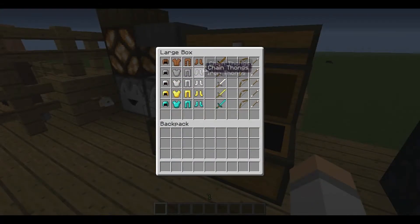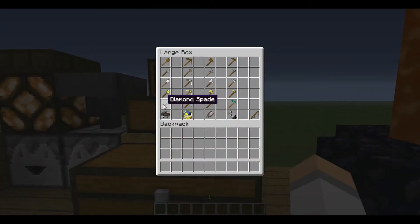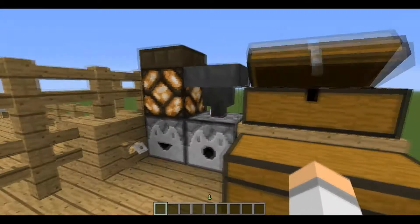We have all of our armour and swords: diamond, gold, iron, chain, leather. Bow and arrows. We have shovels, pickaxes, axes, hoes, fishing rods, flint and steel, shears, clock, and compasses.